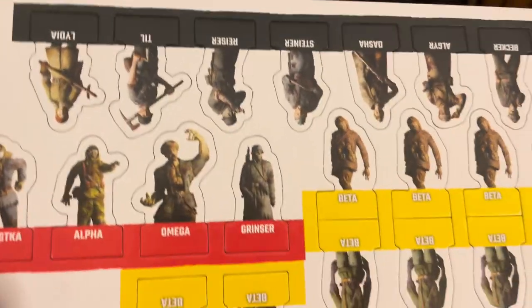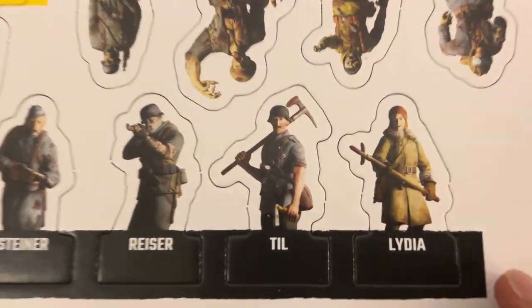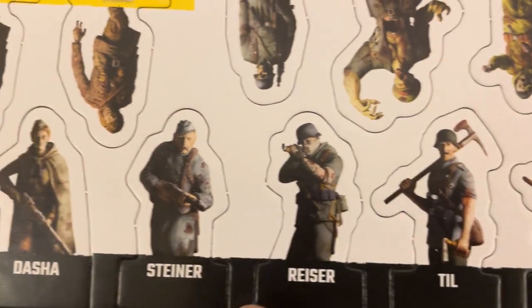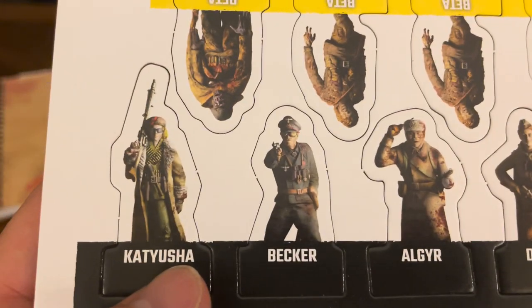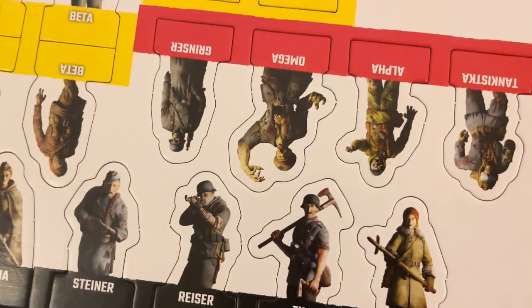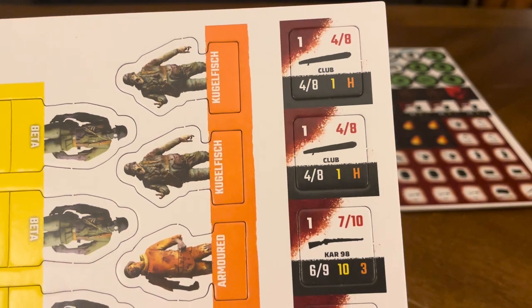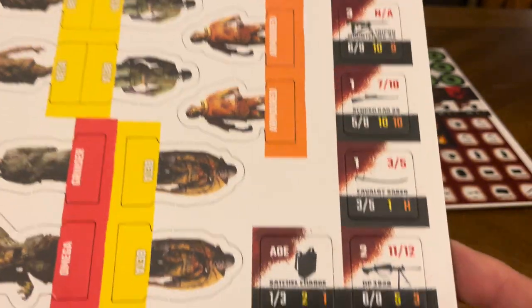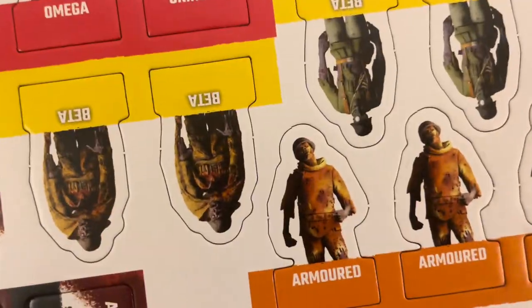If you didn't purchase the figures, you have the standees. Here are your characters: Lydia, Till, Reiser, Steiner, Dasha, Allgear, Becker, Katyusha. Those are the ones you can choose from. And then of course you have all your zombie characters and your weapons. From clubs to rifles, machine guns, all kinds of stuff you can find on the battlefield. And different crates — and there are your zombies: the armor, the betas, the Kugelfish betas, more betas.